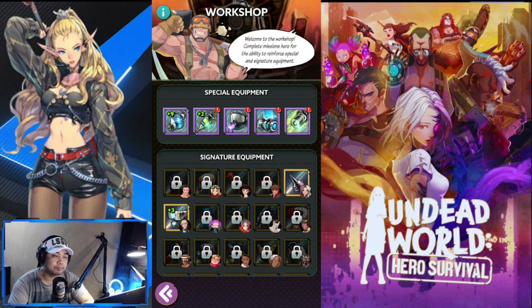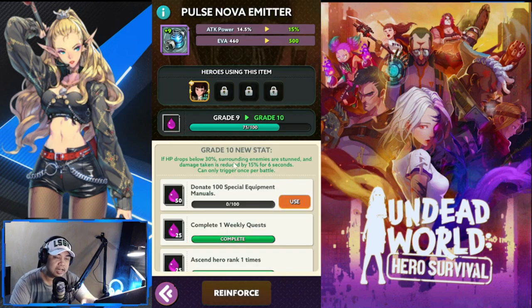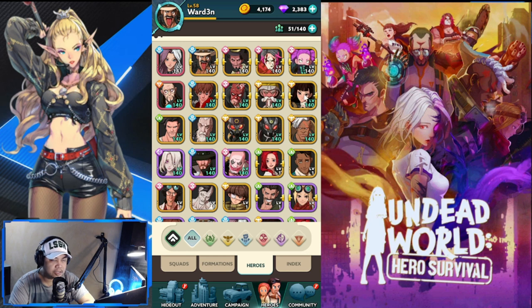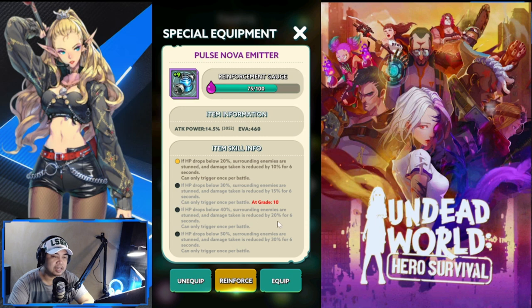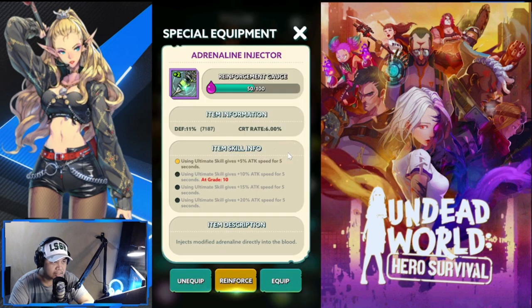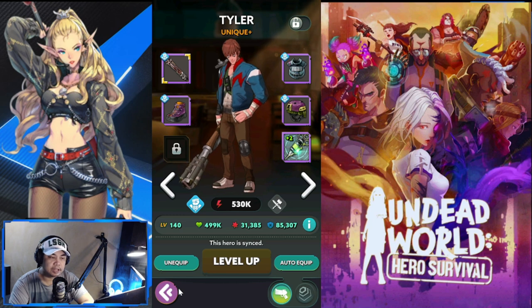The efficient approach is to equip your special equipment to multiple heroes. As you can see, that second slot is only visible at grade 10. Let's look at Tanya — at grade 10 you can see the current skill info. The yellow indicator means it's already active, and once I level it up further, the next ability will light up and become active as well.